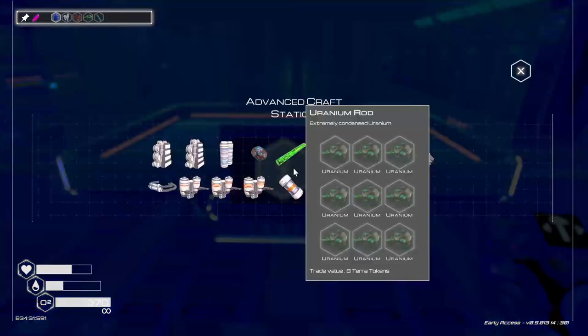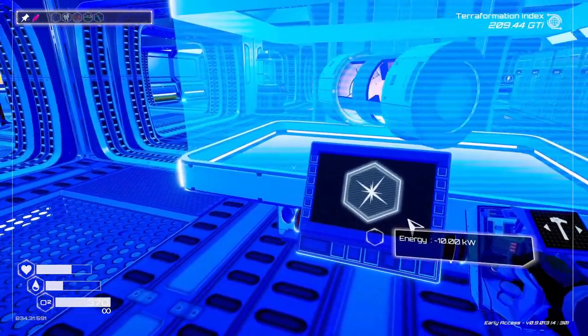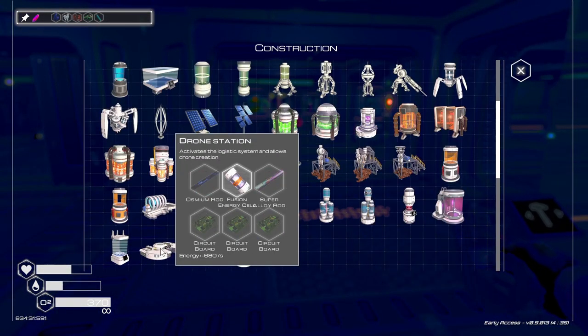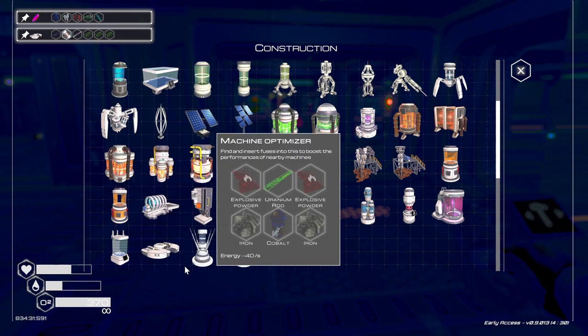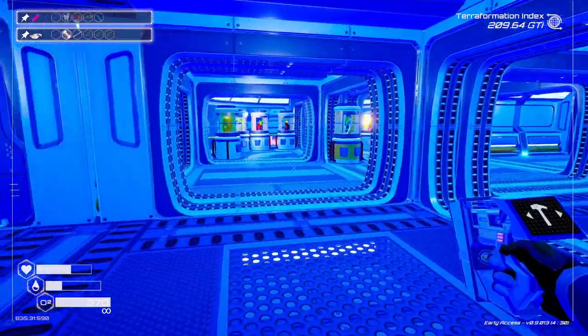Now we're going to build one of these. Let's take a look at what we were thinking. The drone. Drone platform. I really want to see what this is going to do. So we need rod switches.